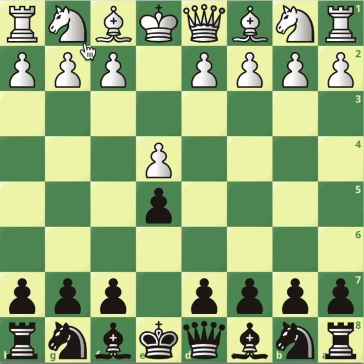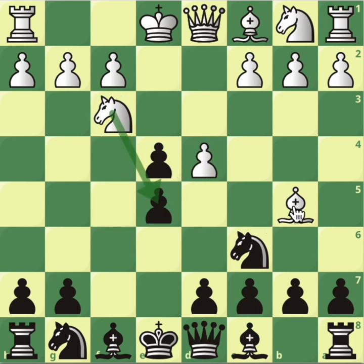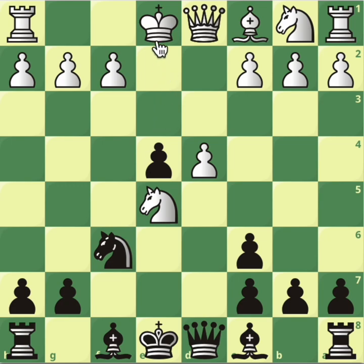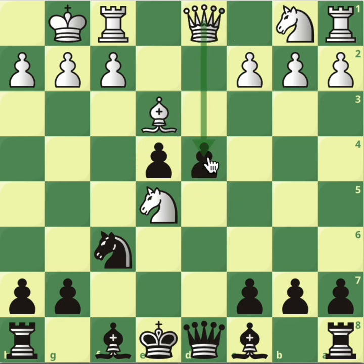Let's take it from the start and look at a different topic. After d4, we know we have to take on e4. There are two options: either knight takes or bishop takes straight away. Let's look at two novelties. After bishop takes and pawn takes back, knight takes pawn — we know we have to play Nf6. After castle, we know we have to play c5 to disrupt this pawn, which is the defender of this knight. We've got the bishop pair, and that's our advantage. A move we haven't seen here is c3.